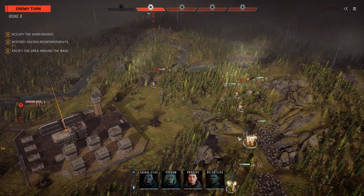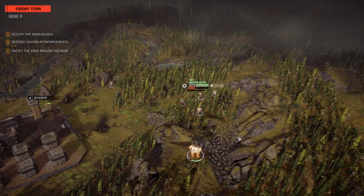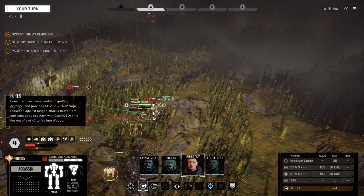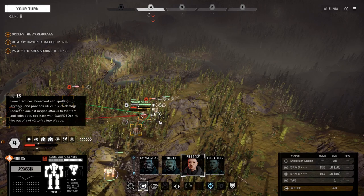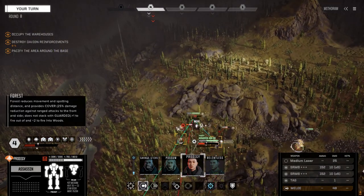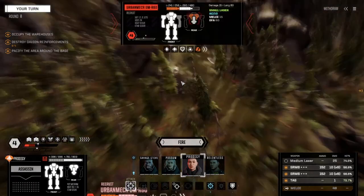Prodigy goes next. Commander's trying to come back now, realizes his mistake. I think he just cost the Urban Mech its life. Wait, can I hit him from there? I can't - how can I not? Oh, I'm looking at the wrong thing, that's why. Can you tell I'm tired? Alright, let's fire everything on this guy.